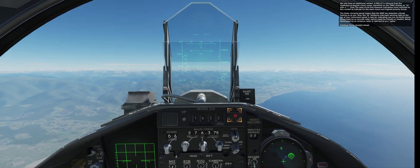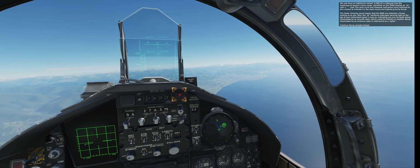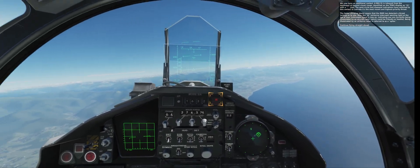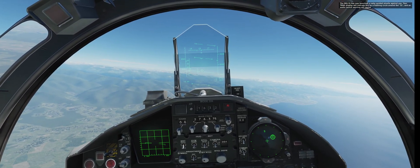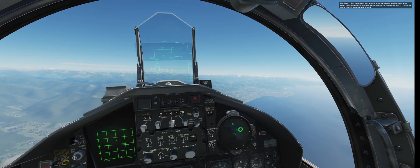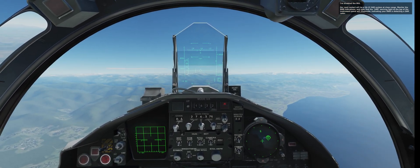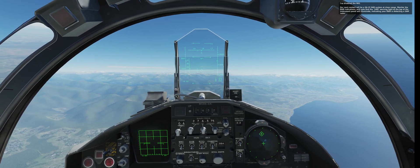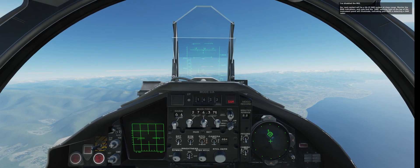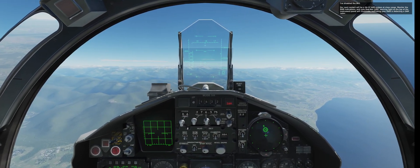Being illuminated by an airborne radar is referred to as a spike. The MiG-31 has now launched a radar-guided missile against you. Your TEWS display will indicate this by a flashing circle around the '31', and an audio launch warning will sound. After the MiG is disabled, our next contact will be an SA-15 SAM system at close range. Monitor the RWR indications and note that the SAM warning light at the top of the instrument panel will illuminate, indicating your RWR is detecting a SAM radar.